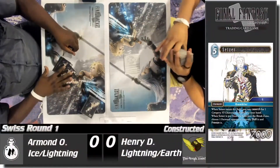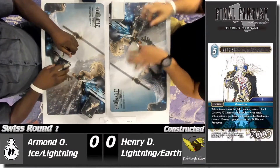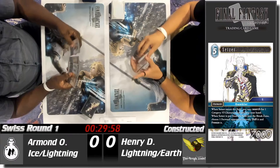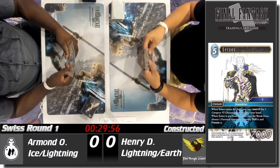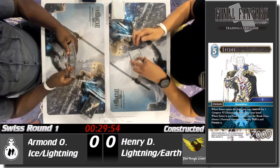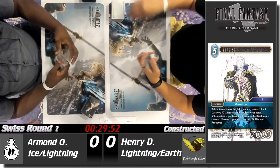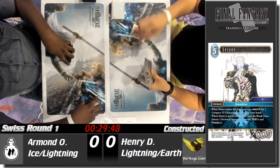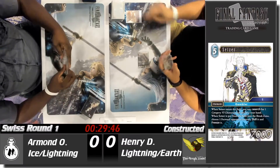Now we're about to jump right into Swiss Round 2. Let's go ahead and take a look at our players. We've got Armand against Henry. Henry is a local celebrity, you could say. Looks like it's going to be pretty fun — Ice Lightning versus Lightning Earth. A lot of lightning. Let's see if it's going to strike once, twice, or three times.